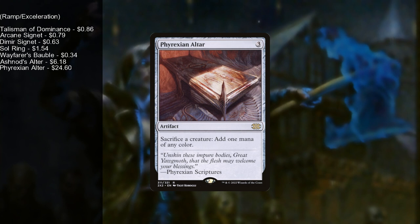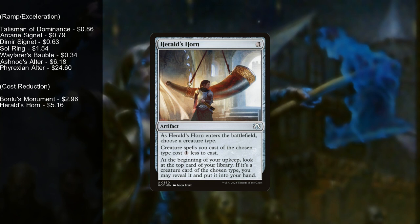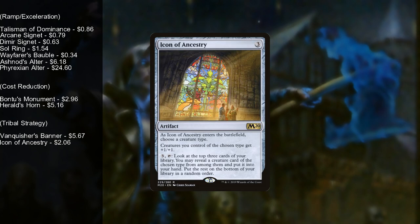For cost reduction: Bontu's Monument makes black creature spells cost one generic less, and whenever you cast a creature spell each opponent loses one life and you gain one life. Herald's Horn also reduces creatures of the chosen type by one, and at the beginning of your upkeep you may look at the top card — if it's a creature of that type, put it into your hand. Vanquisher's Banner gives creatures of the chosen type +1/+1 and draws a card whenever you cast a creature of that type. Icon of Ancestry gives +1/+1 to the chosen type and has three, tap to look at the top three cards and potentially put one into your hand.